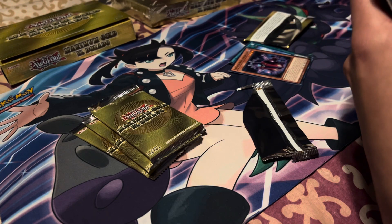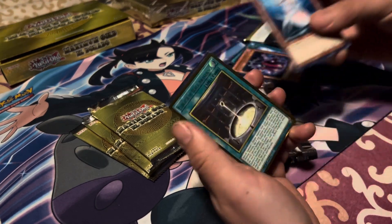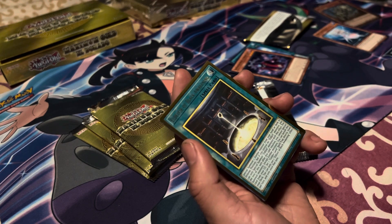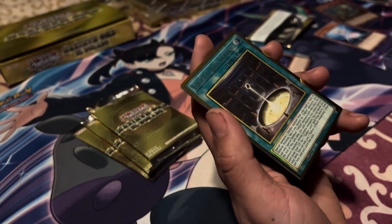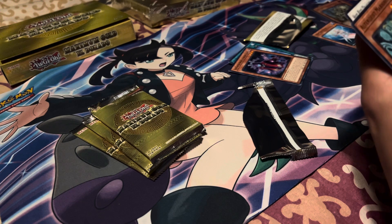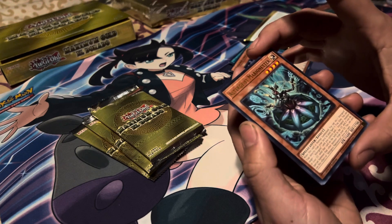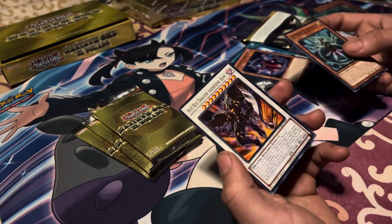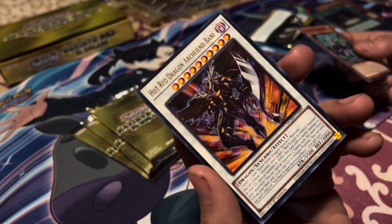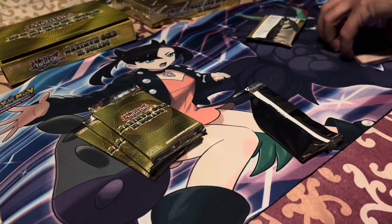Sleeve that up. Next up, Deep Sea Diva. Another one — Eldelixir of Black Awakening. This one's not a holo. I'll take it. Got myself an Altergeist Marionnetter and a Hot Red Dragon Archfiend Bane. Yu-Gi-Oh has always had some crazy looking artwork. Okay, first pack pretty cool.